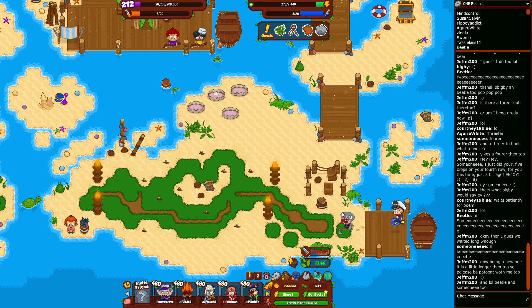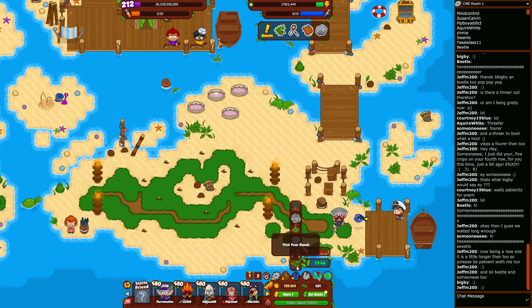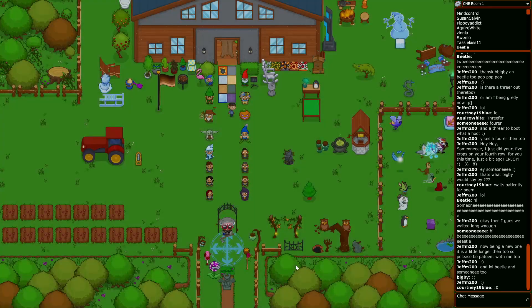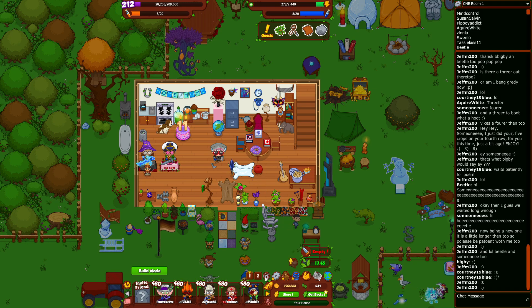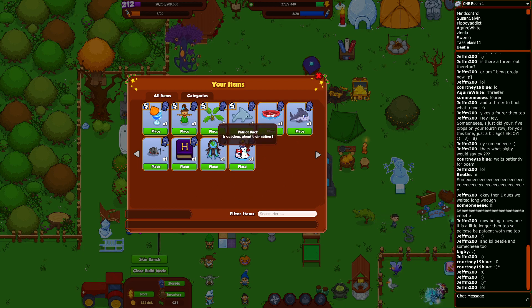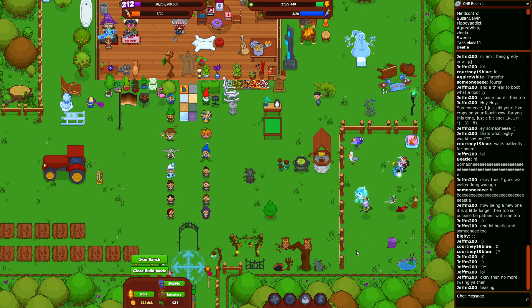One second — I am done with the map, so that means it's time to go decorate my ranch a little. Let's see what we picked up since the last area. We already did the holiday stuff — we just got the duck and the ribbon. Two new pets, so ghost and penguin.